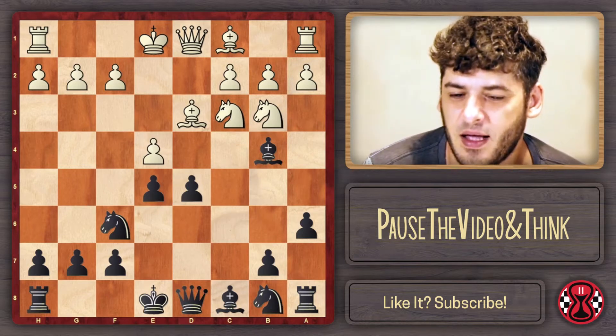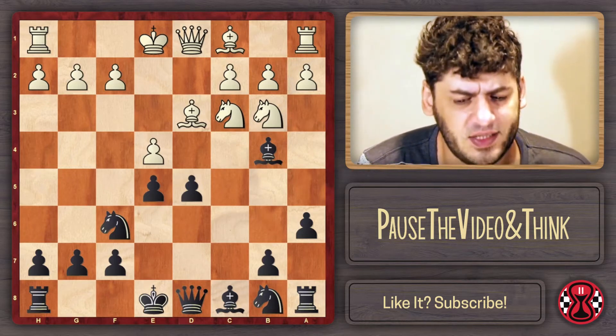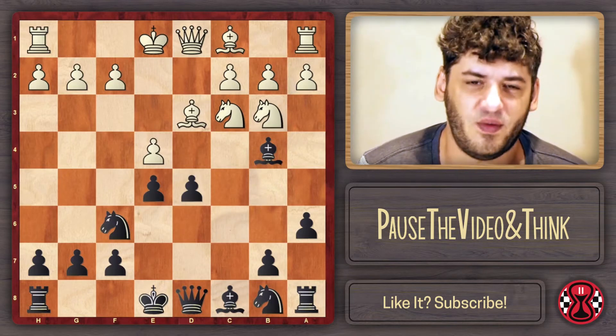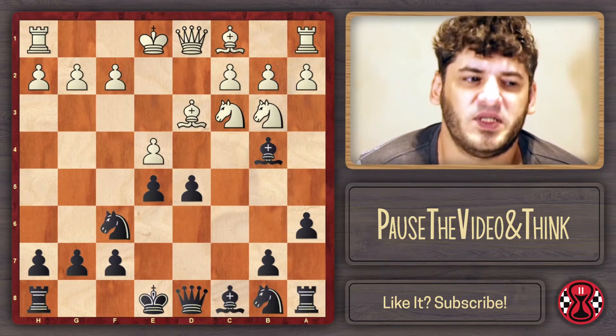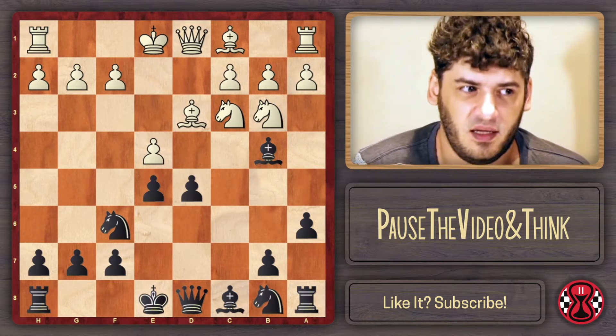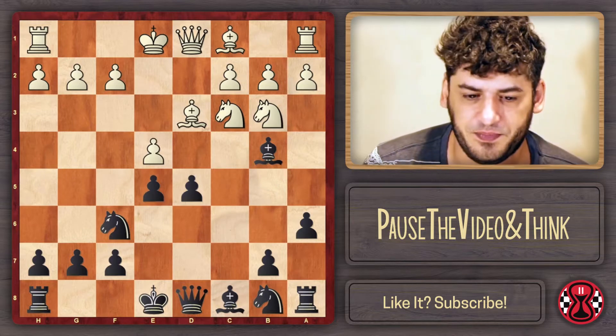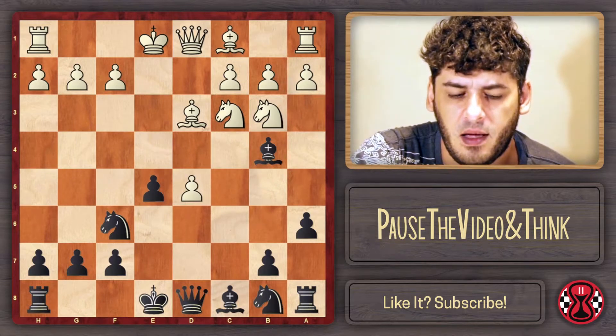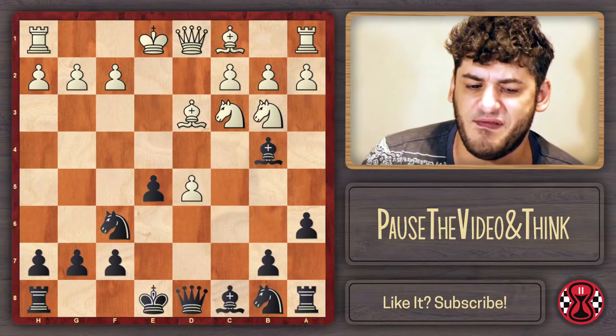Look at this position - who could argue that black is not totally fine here? Let's see how the game continues, because there are a lot of different cool variations and one particular important moment at the end which is not easy. White played e takes d5, and Antonio played e4 here.